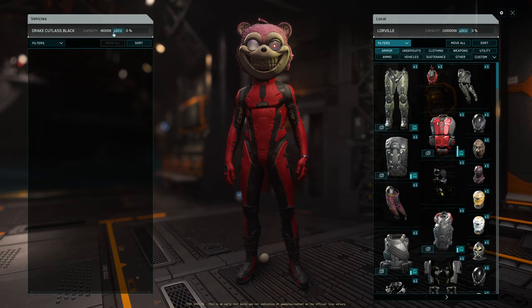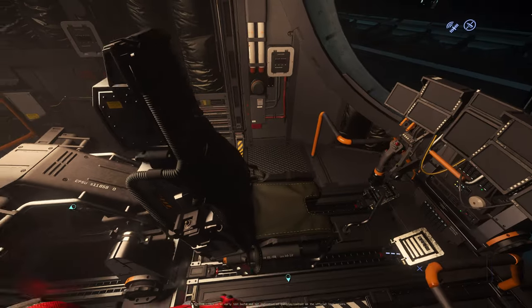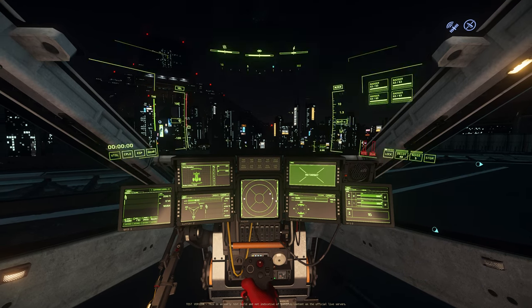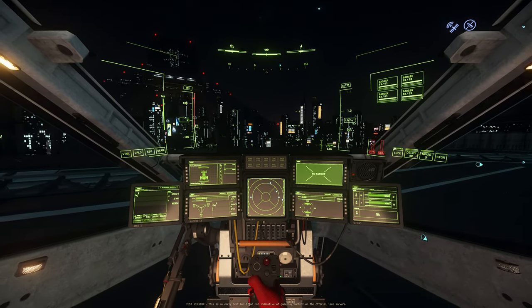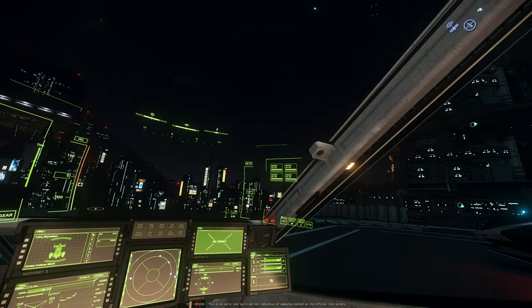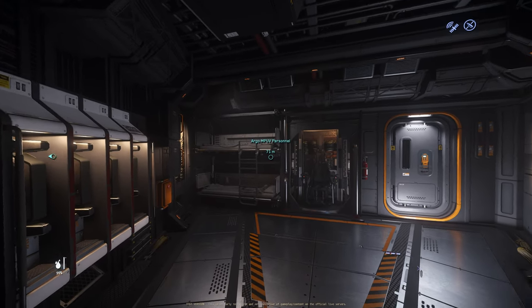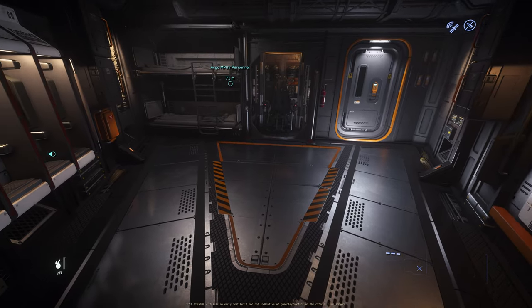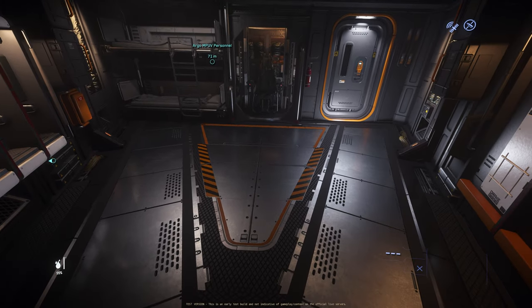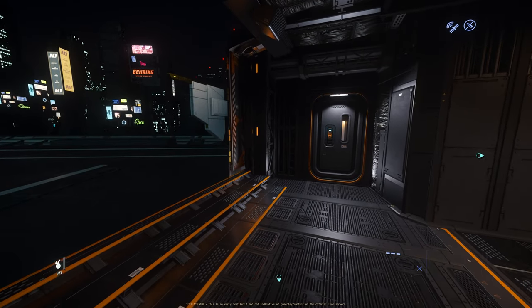The Cutlass Black has 46 SCU of internal storage — 46,000k micro-ICU. I put all my armors in and it's only at 27%. There's a co-pilot seat and a pilot seat. The cockpit has six MFDs giving you a lot of information, though the view is somewhat obstructed by the MFDs and ship structure. The inside of the Cutlass Black is not very artistic but very practical — it has pretty much everything you need, although it does not have a bathroom.